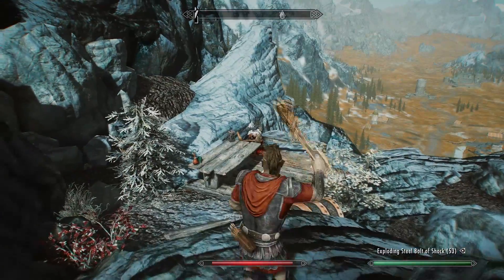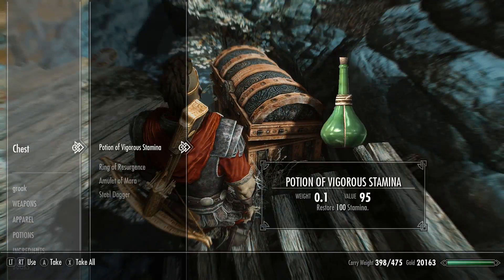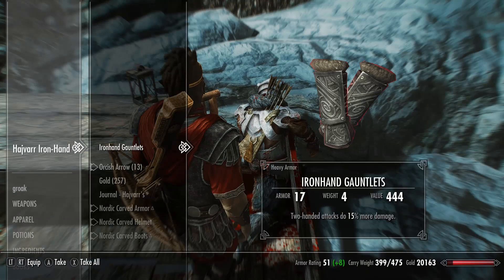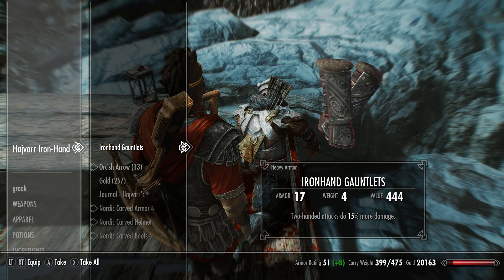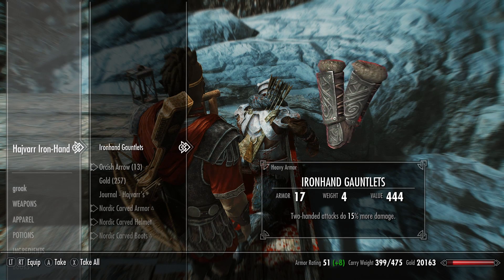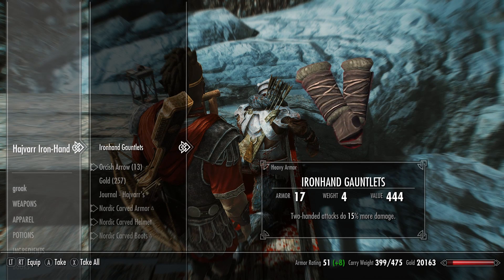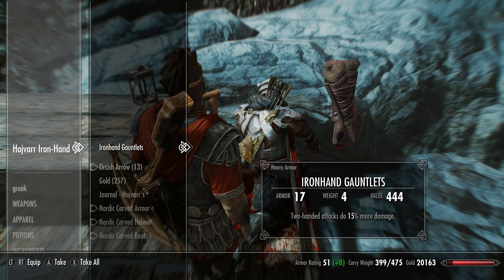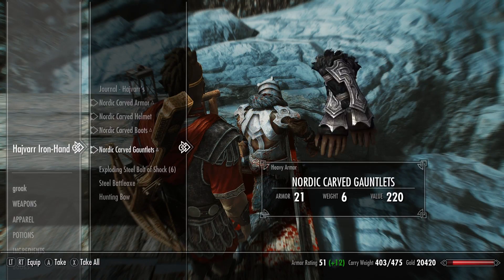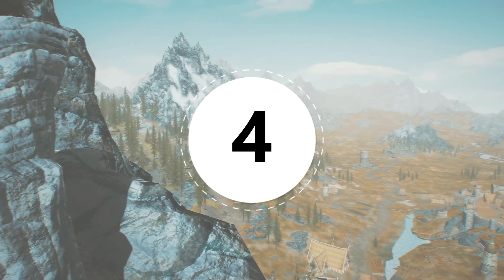After he's dead, loot his corpse and don't forget to loot the boss chest as well. The bandit leader will have the unique Iron Hand gauntlets, which give you a 15% boost to your two-handed attacks. Unlike most unique armors in Skyrim, you can actually disenchant them to learn this enchantment for yourself, making it the best and easiest way to learn the two-handed enchantment early on. For example, you can disenchant it and then put the enchantment on the rest of your armor.